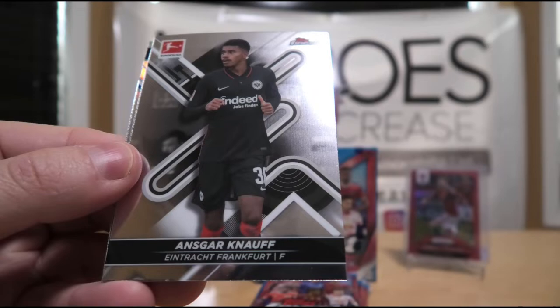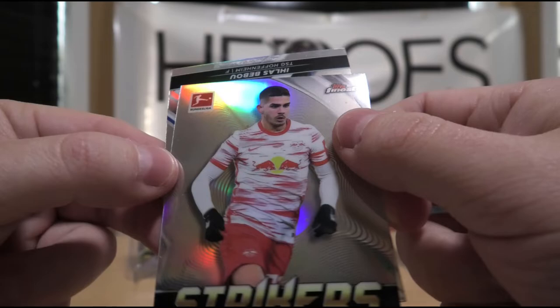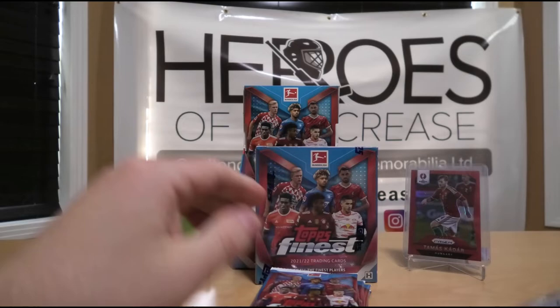Next up we have Angelinho. Ansgar Nauf. We have Strikers of Andre Silva. Robin Nauf. And behind that is Ilas Bebu, refractor — a little bit damaged on the bottom there, unfortunately.